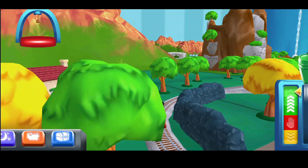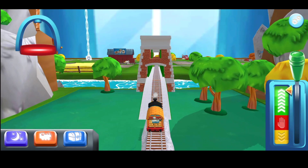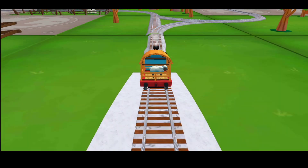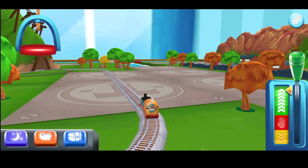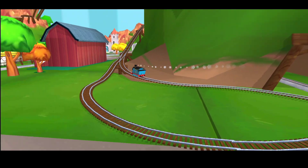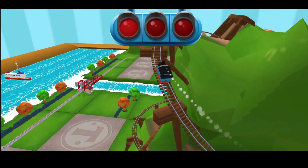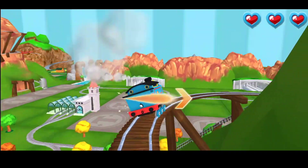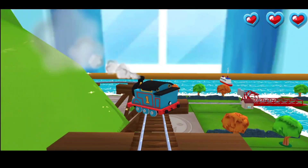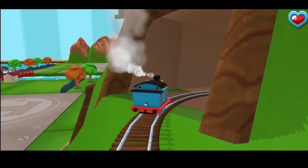Choose a new surprise pack. Follow the beam of light to find your surprise pack. Choose a direction. Left leads to the haunted castle. Right leads to the town square station. Left leads to the town square station. Right leads to the crazy coaster mountain.